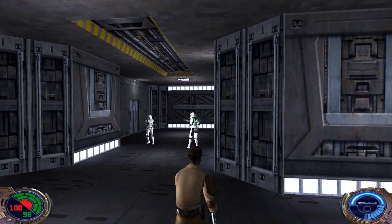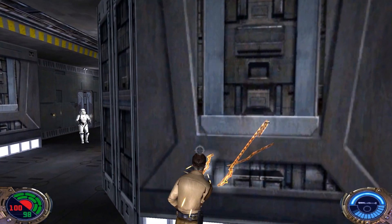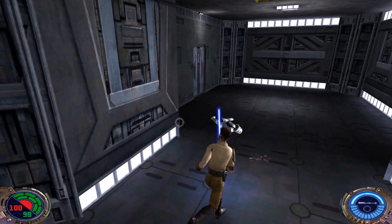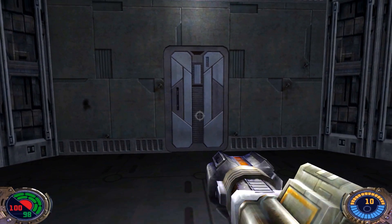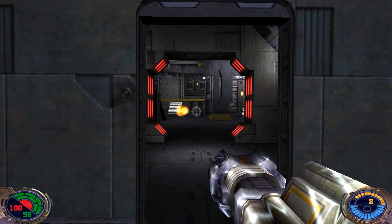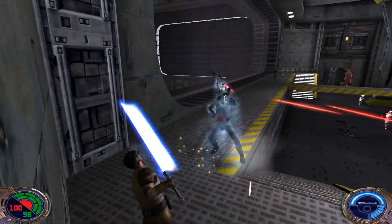Let's mind trick this one guy. He'll shoot down that other trooper for us since we're at rank 3 mind trick. But his services are no longer required, so we'll just eject him there. With the rocket launcher here, I'd like to fire off a couple rockets at the TIE fighter pilots there.